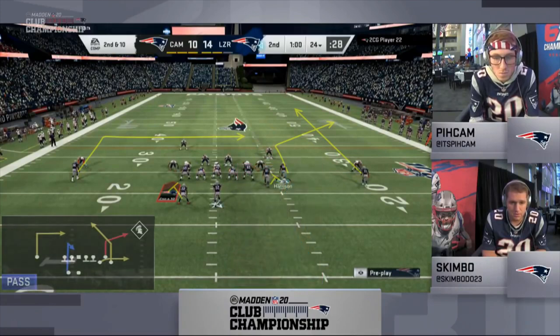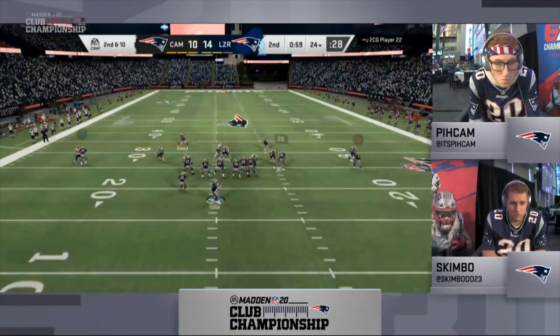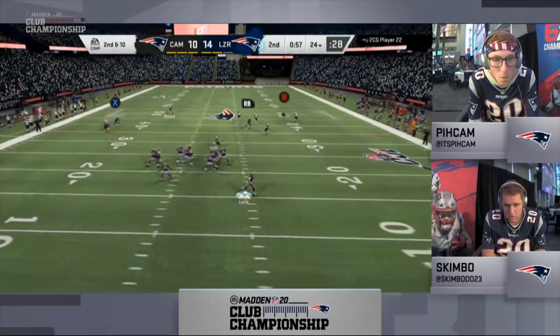Skimbo starts out by max protecting, streaking his outside bunch receiver, and putting his middle bunch receiver on a corner route. Peekam decides to sit back in a conservative zone defense only rushing three.